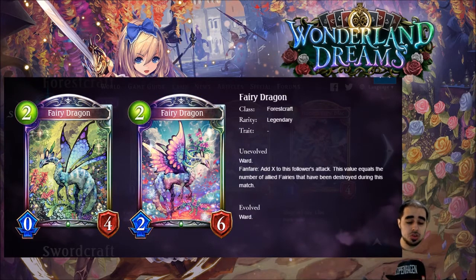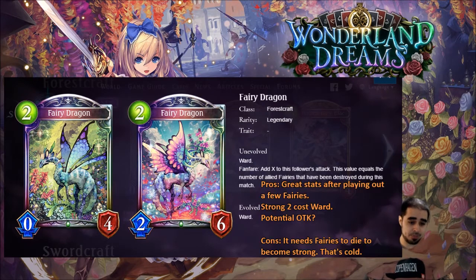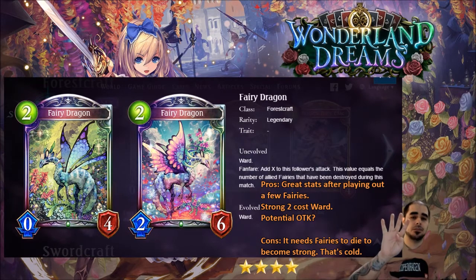Next is Fairy Dragon — two, zero, four legendary forestcraft with ward. Fanfare: this follower's attack value equals the number of allied fairies that have been destroyed during this match. By turn two you've had maybe one fairy die, so it won't always be great early, but as a two-drop that evolves to a two, six, the art is beautiful — first time I've seen an evo that looks amazing. Four stars — very strong card.